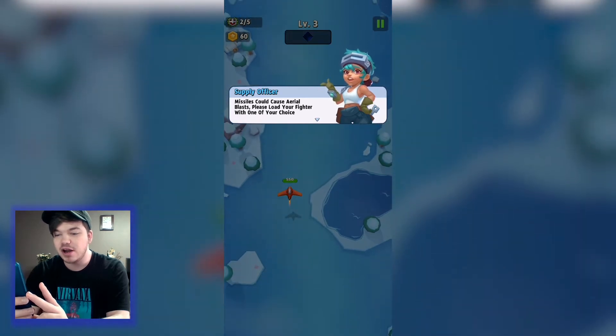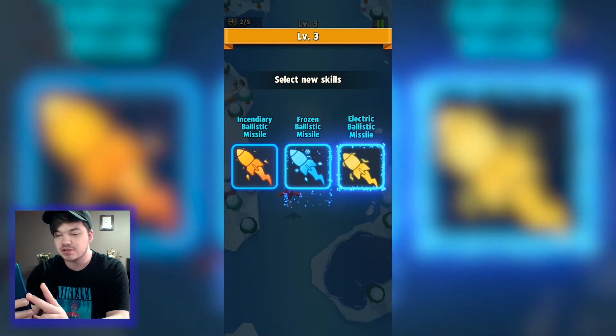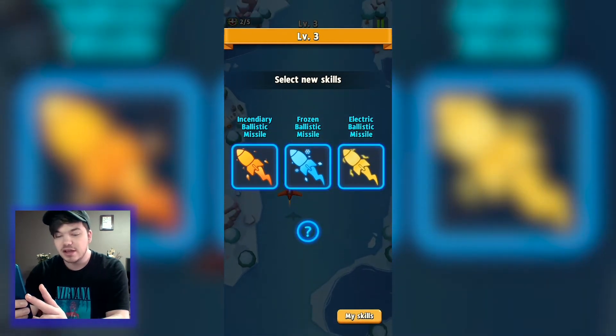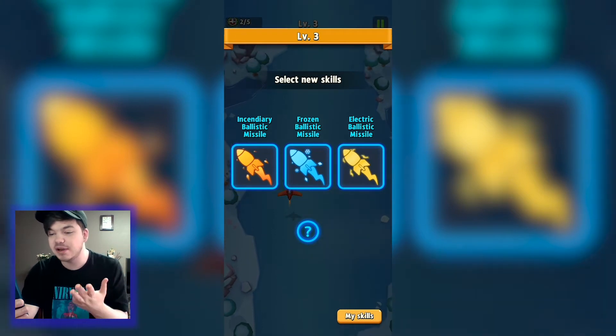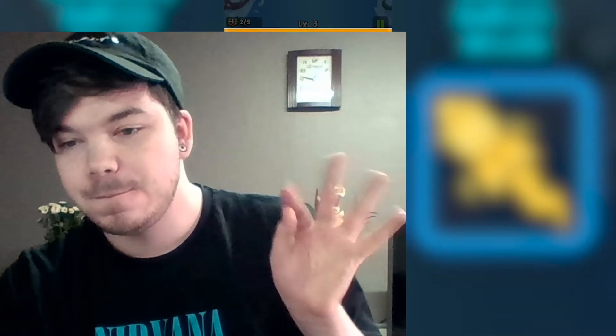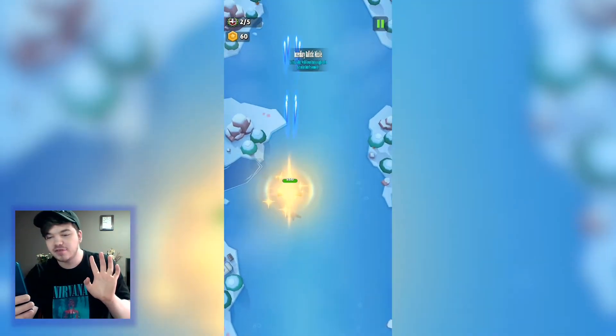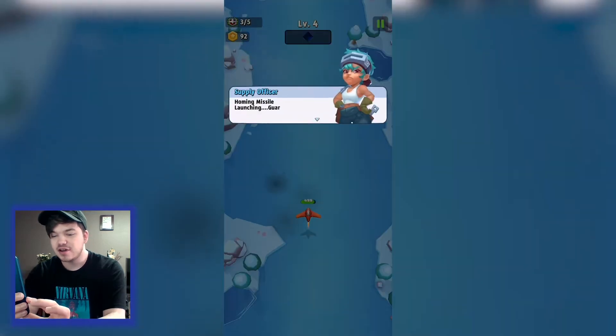Now we get to choose missiles: incendiary which is fire, frozen, and electrical ballistic missiles. I'm going to go with fire — fire sounds cool. So now we've got fire bullets as well.